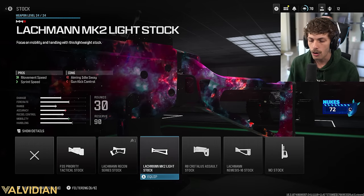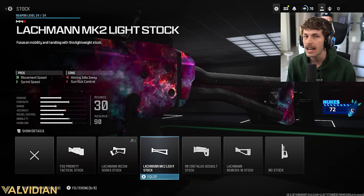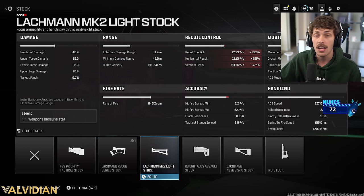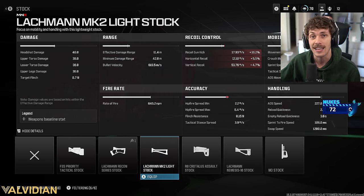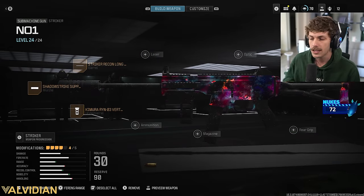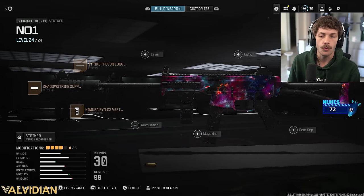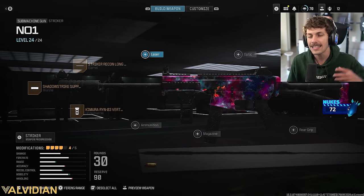This last attachment is more of a personal preference. I'd rather add the Lockman MK2 Light Stock because I play aggressively — it boosts mobility allowing me to move about 4.4% quicker, so I can get into more engagements and get more kills. That will hurt recoil control, which is why we added that underbarrel to compensate.